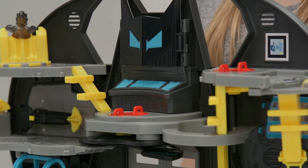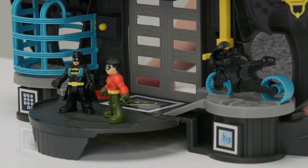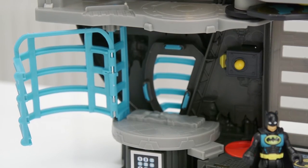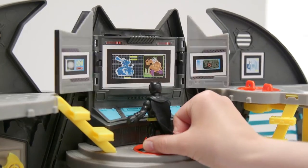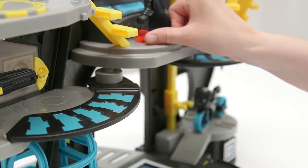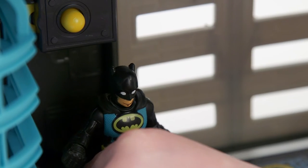Hopefully Bane won't show up here, but if he does, Batman and Robin can capture him and lock him in jail. The playset has loads of secret features for you to try. Put Batman or Robin on these activation discs to reveal them: this one opens the Batcomputer, this one extends the secret walkway, this flips up the Batwing, and this one opens and closes the door to the Batcave.